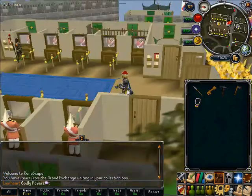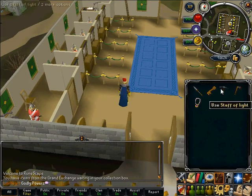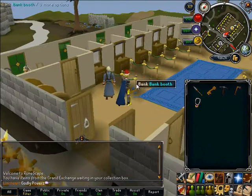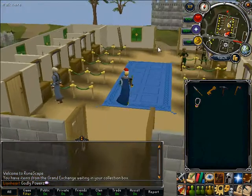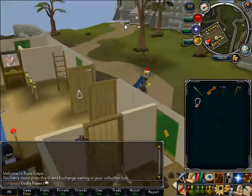Hello peeps, I'm doing a free to play money making guide. So the first one we want to do is hill giants. What you'll need is a brass key. They're only level 28, so you start off at the rank just under the GE.